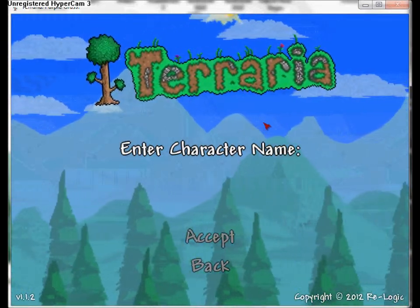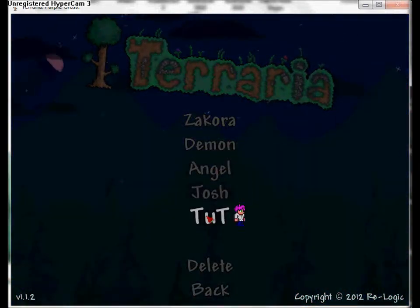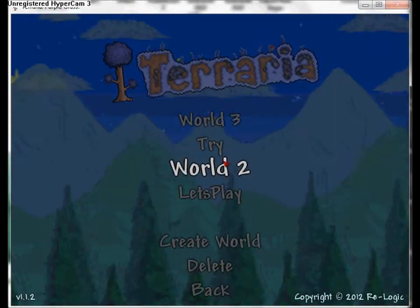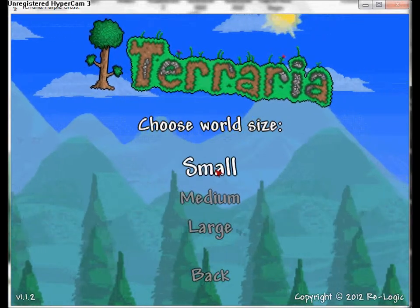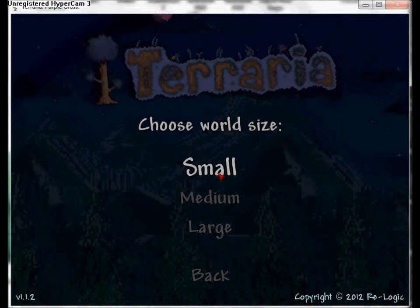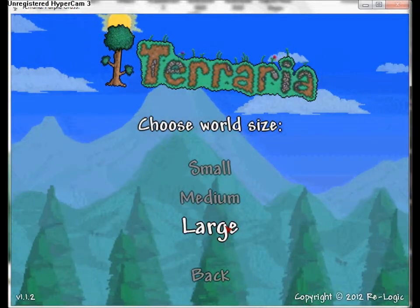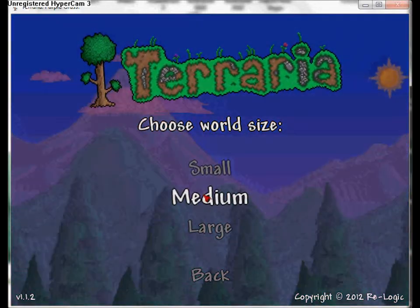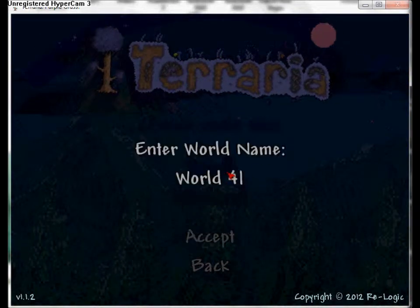You can also create your character's name - I'm gonna call this 'Tut' for tutorial. Then this is where you create your world. I like using small worlds because that means ores are more compact and easier to find. Large worlds mean ore is spread out and harder to find; medium is in between.